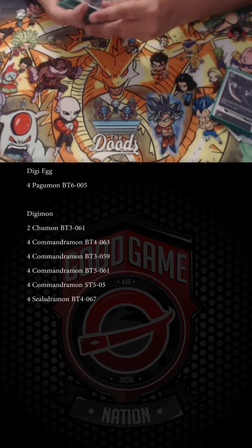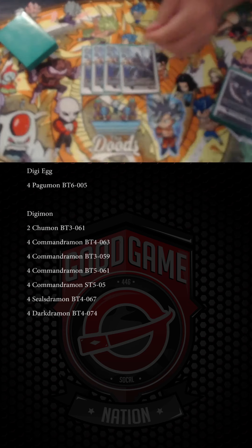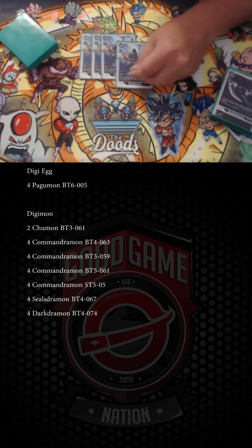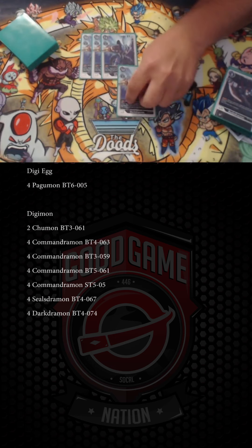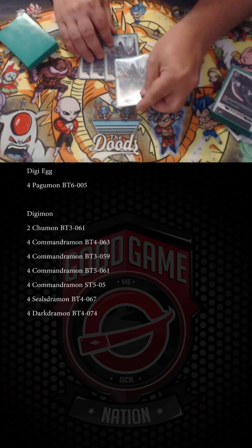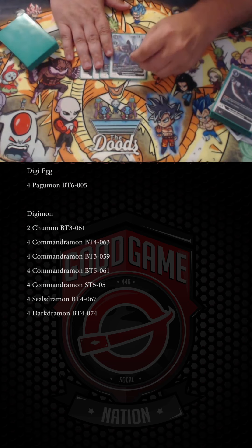That's 20 D-Brigades, and the D-Brigade boss monster is Dark Dramon, bringing us to 24 total D-Brigades — one card shy of half the deck. He's a 13-cost, 11K DP level 6, so he loses to almost every other level 6 but beats over everything else. He's your finisher: on play, return up to five D-Brigades from your trash to the top of your deck in any order. He has Rush — haste — so you play him, top three, swing, and you're good. However, he does gain memory, so if your opponent has a memory blocker like Chumon, this is a terrible play.